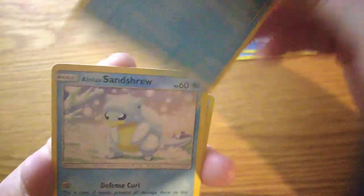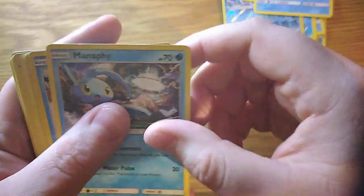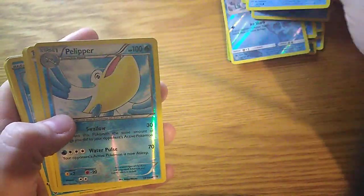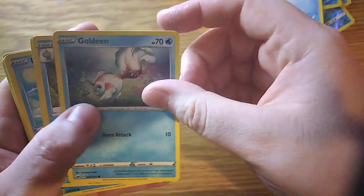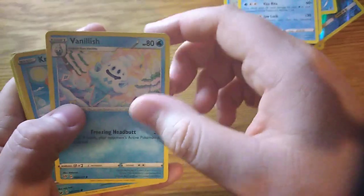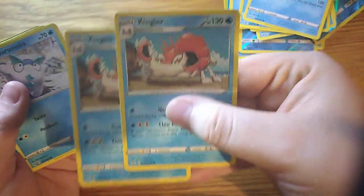Vanillish, Staryu, we have Sandshrew, we have Mankey, another Sandshrew, Palipitoad, Flareon, Goldeen, Dreadnull, Vanillish, Crabby — we do have three of those actually. And Krabby and Kingler — we have two of them.